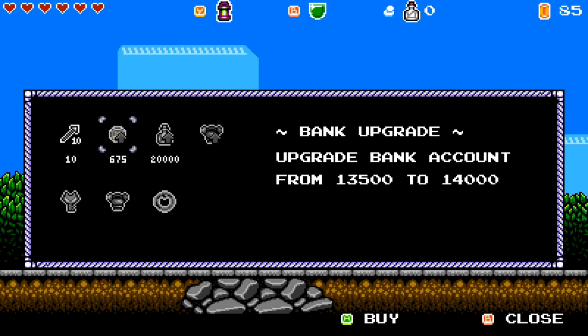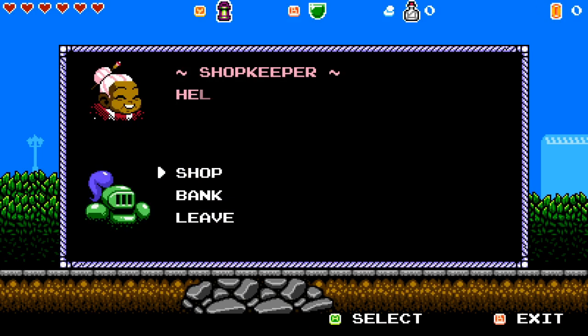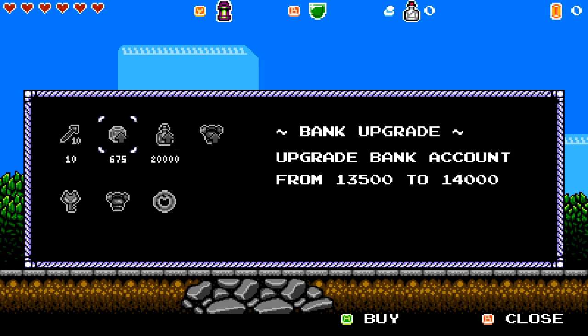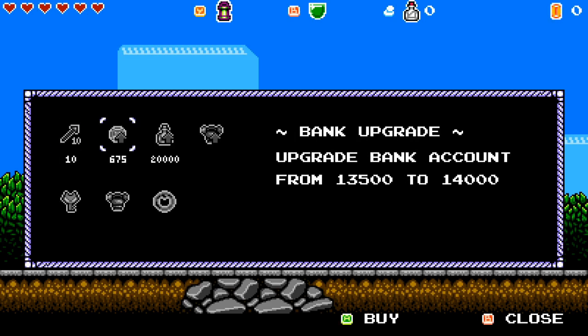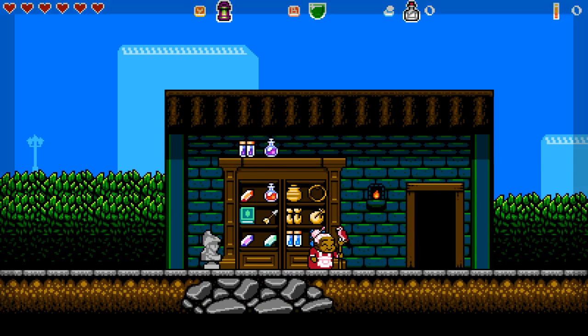Let's go do one more shop upgrade - it's not really going to help me a whole lot but there. 20,000 gets me to upgrade my bottle again - that might be it, but I don't think I have 20,000, we have about 13,000. This is probably just going to continue to go up. That is all for today - thank you guys very much for watching and I will see you next time, bye everybody!